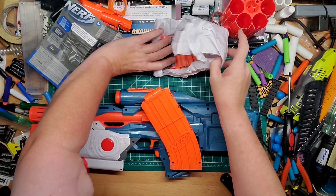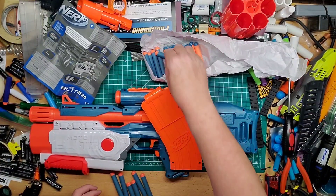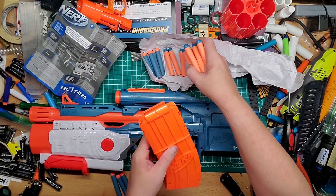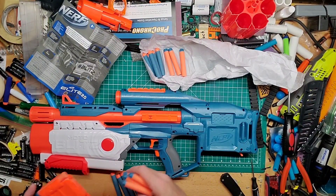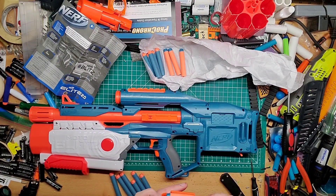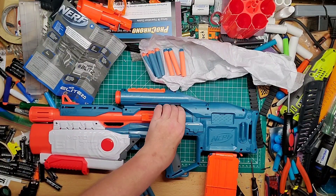They gave you blue and orange darts — I'll put the blue in front and the orange in the mag. So this is a 10-round magazine, and the front pump section takes six, so that's sixteen total. It comes with 22 darts, which means there are six extra — would've been nice to have double the total, but it's not bad.